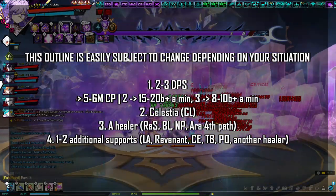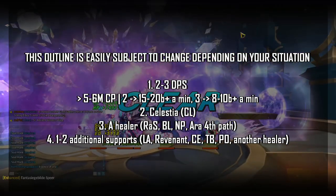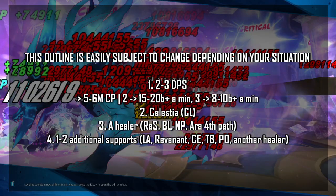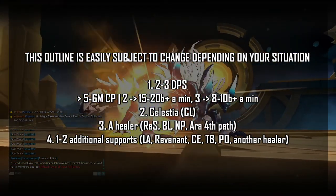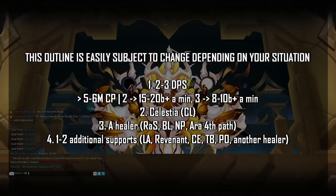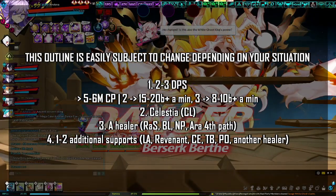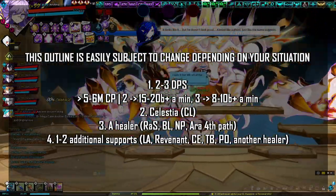All classes in Elsword can provide support to some extent. The ones mentioned are generally considered top-tier support classes for Birth Raid. If your party allows it, you can take less optimal support classes — classes like I, N, Sent, Ni, etc. provide support. If they can deal DPS as well as provide support, that can make up for their less optimal supporting. If your DPS is insanely strong, you can also get by with less optimal support classes.